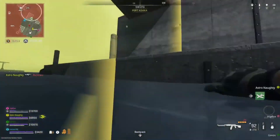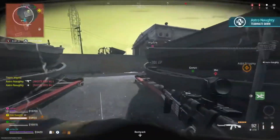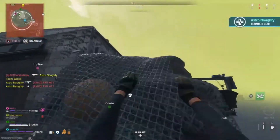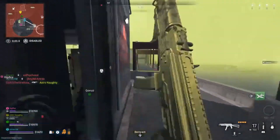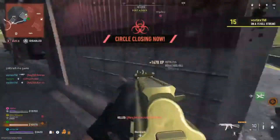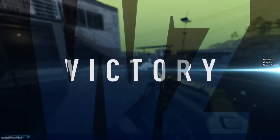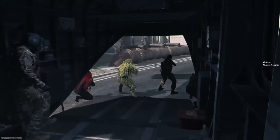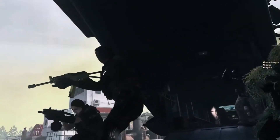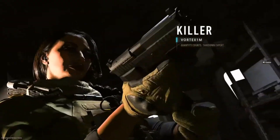The zone is closing and teammates are urged to move to the same zone. Players call out being on water and getting eliminated. After regrouping, the team secures the win with excited celebration — 'Let's go! We got the dub!'